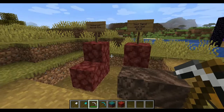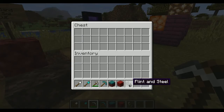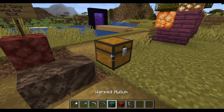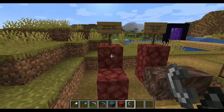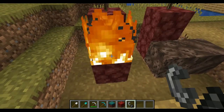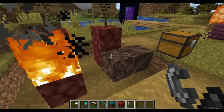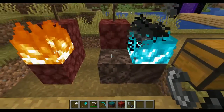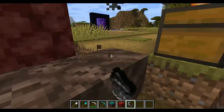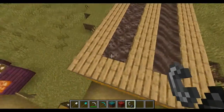Moving on to the next added item — fire! Now if we have a flint and steel, this is normal netherrack. Whenever you light netherrack, the fire stays — you have to put it out. Netherrack gives normal fire, but soul soil and soul sand give blue fire. It's only soul sand and soul soil that produce blue fire.